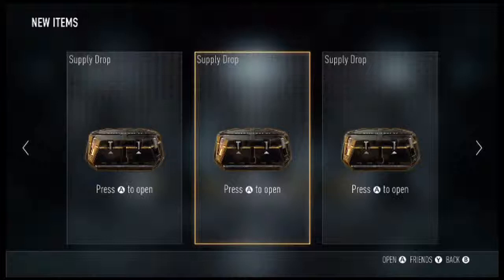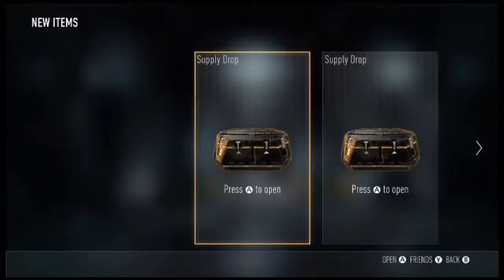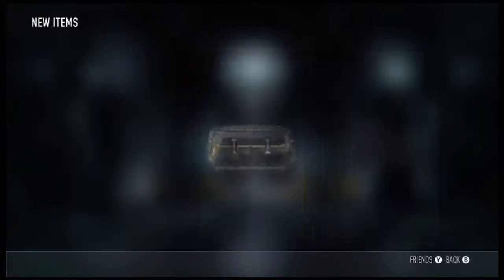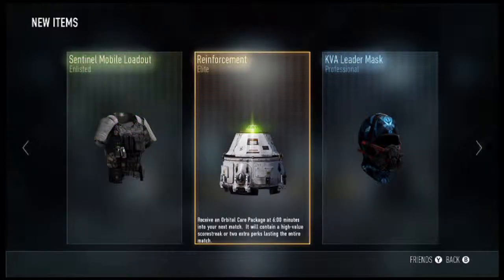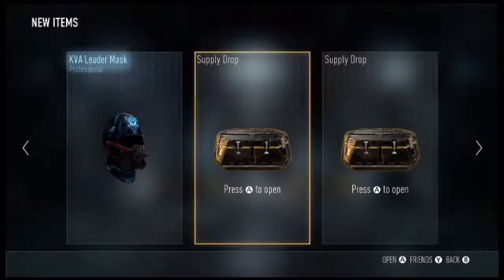We are back with three more supply drops. We've only got one elite item so far — the Nigerian Commander Pants, which is boring. Come on, let us have some decent items now. Elite! Okay, we get ourselves another elite — but not the elite that we need. We get ourselves a KVA Leader Mask and a Sentinel Mobile Loadout.